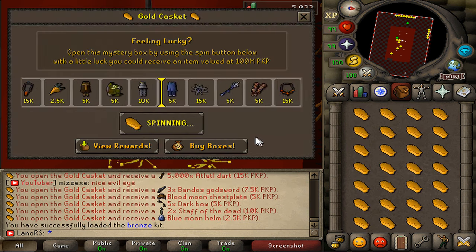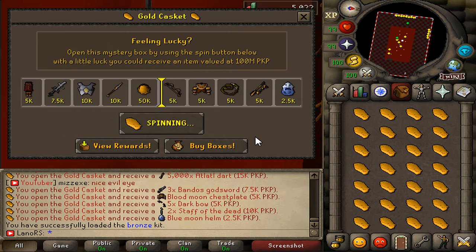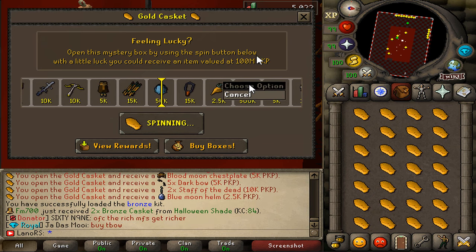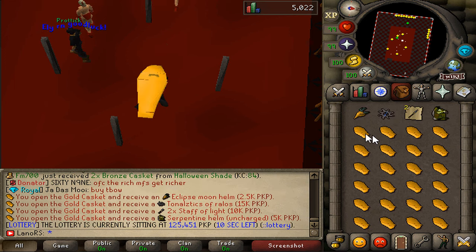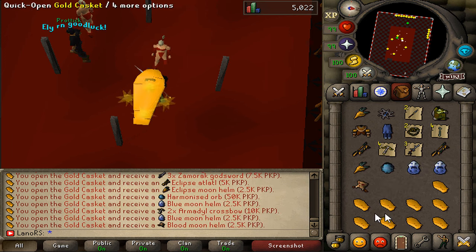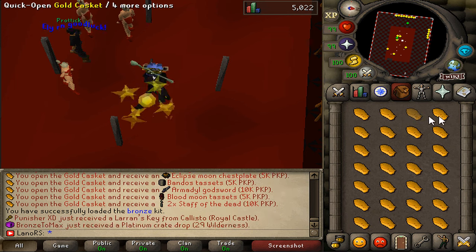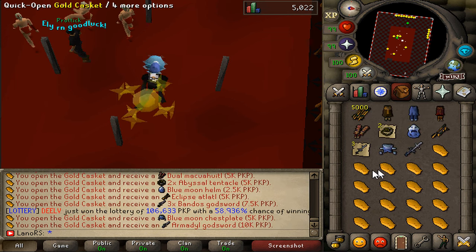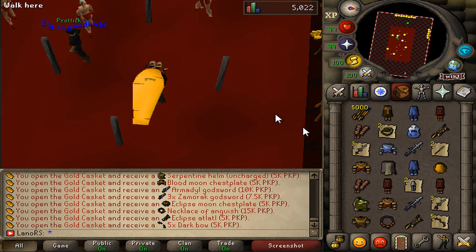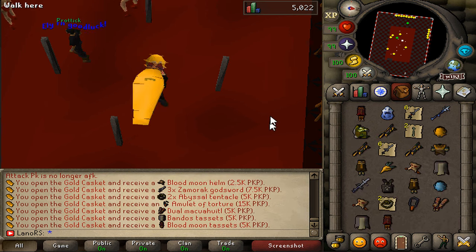Now it's time to get started opening these caskets, and obviously if we get the spider alley it would be insane. Someone got the web cloak within one slow roll — just opened one silver casket and they got the web cloak. I've never seen that before in any event. It's pretty insane. Here we're gonna go and just open one by one and see what we're gonna be getting.